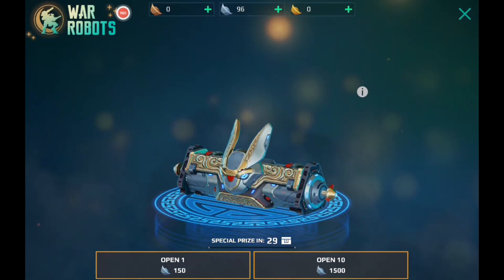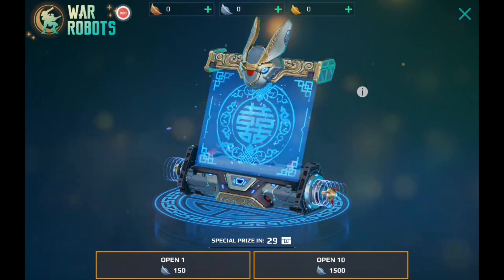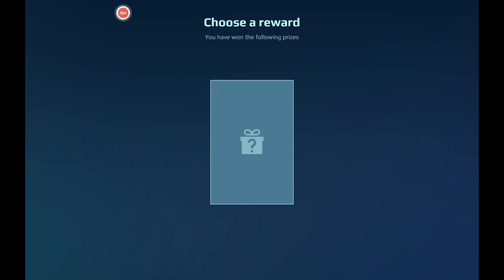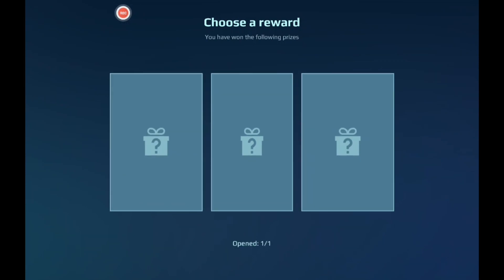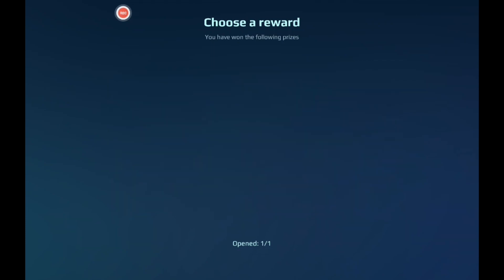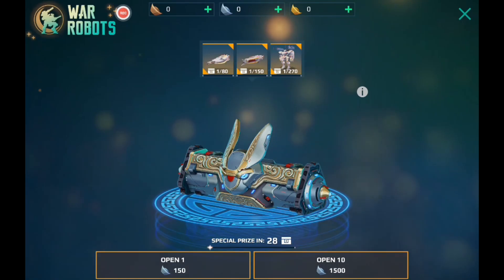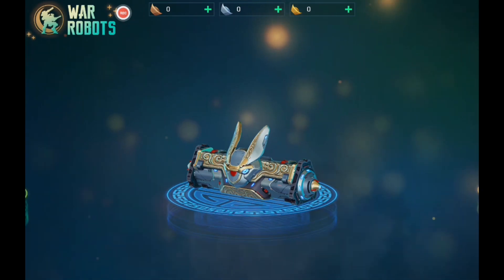Without further ado, let's go ahead and open up this free crate and see what's up. Come on — special weapon. 250... that's not going to be good. Damn. Out of a silver one, I got more lucky on the bronze one than I did with the silver one.